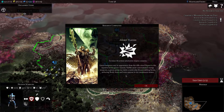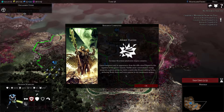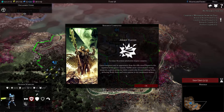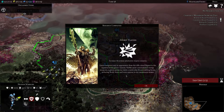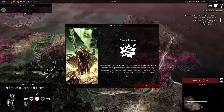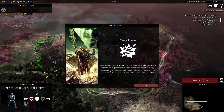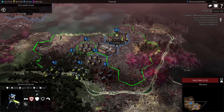Atomic flares increases the armor penetration of gauss weapons. Gauss weapons vary in appearance from the rifle-sized flares to the massive heavy gauss cannon. Unlike more conventional energy weapons, a gauss projector emits a molecular disassembling beam, reducing flesh, bone, and even armor to its constituent atoms. That's cool. Research.